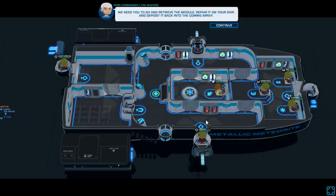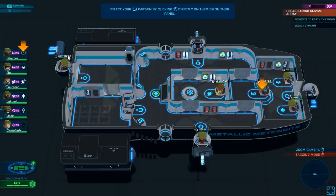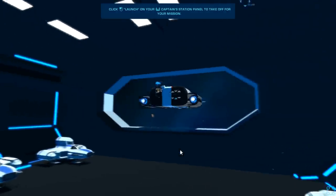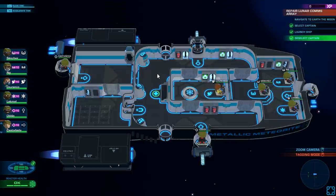Okay, repair it on your ship, then deposit it back into the comms array. This is a bit of a problem. It says continue. Let me get rid of this first. So, select your captain by clicking on them directly or on their panel, then launch. I've never played Bomber Crew before. I know a lot of people really liked it, but I think it just bounced off of me for whatever reason.